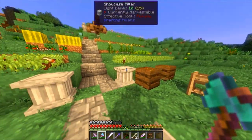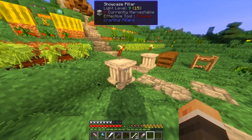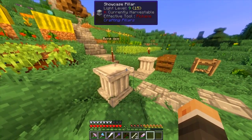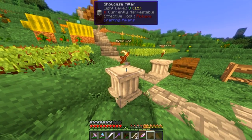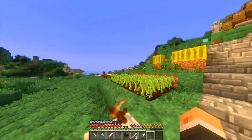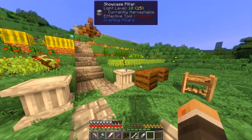You're probably wondering how I'm getting this item to float like so. This is still part of the Crafting Pillars thing — it's a showcase block. The way you craft it is just an item frame and your base pillar, which is just some stone, and it gives you this really cool look. If you don't like the name on top, just right-click the base and it turns it off. It's a cool way to store your stuff so you don't need a chest right there.